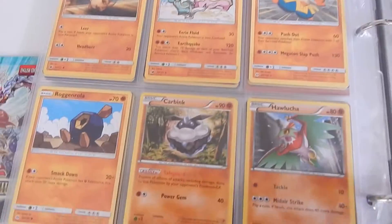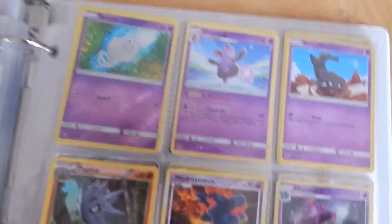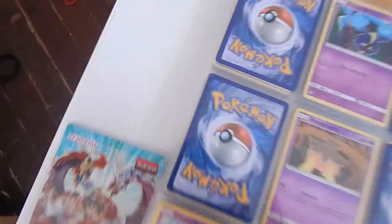You can see a reprint of this, and Metagross here. And it's a shiny Spoink — a pink shiny foil Spoink.